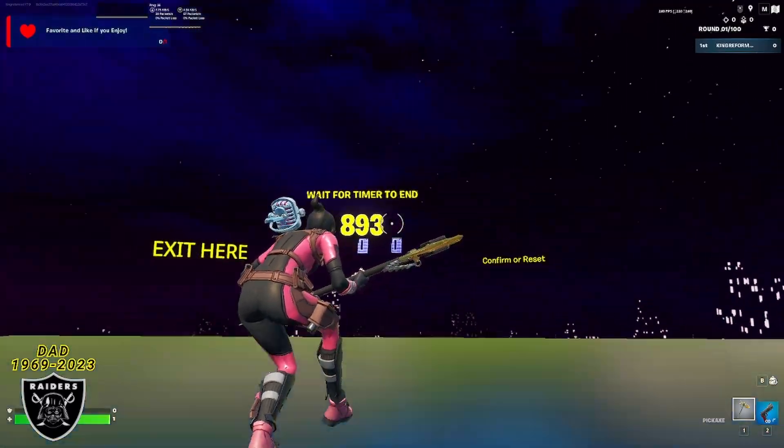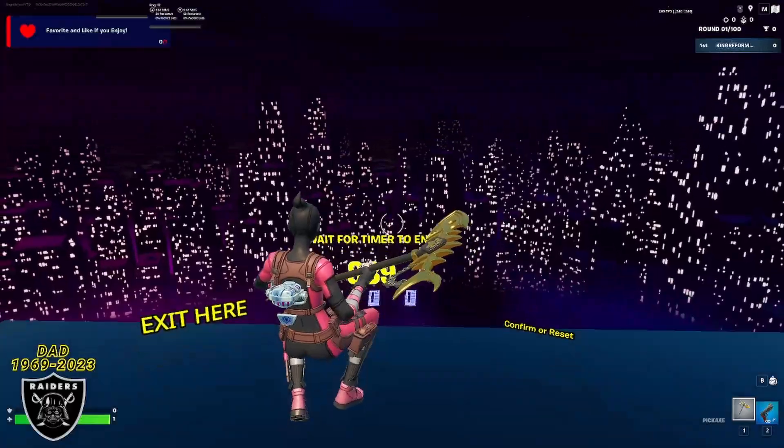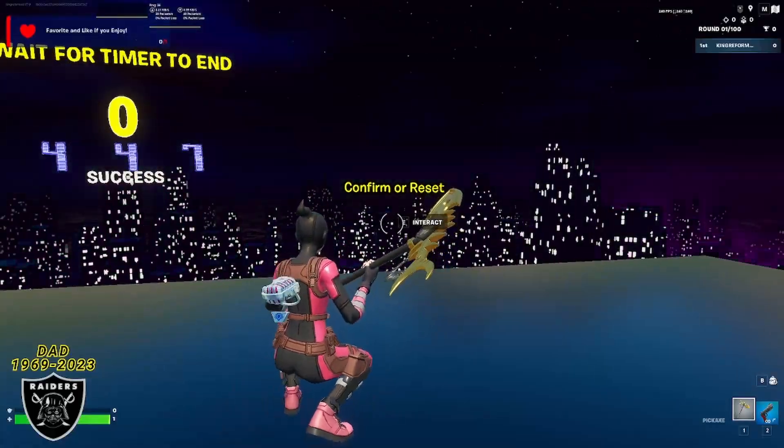We're going to take advantage of this XP boost by waiting for this timer, and we're going to come back and absolutely crush these battle pass levels together. Once your timer expires, go ahead and enter the code 447 using these buttons right here, and then press confirm with this button on the right to teleport.